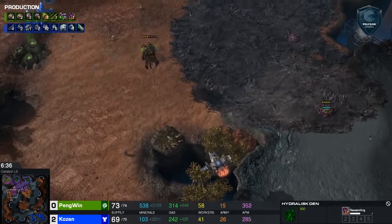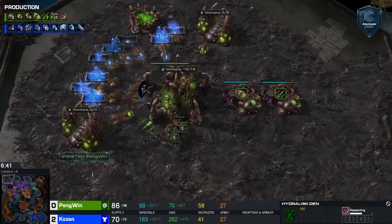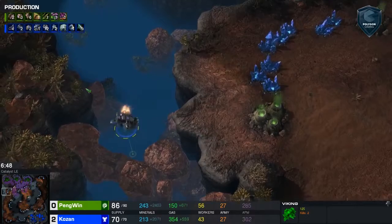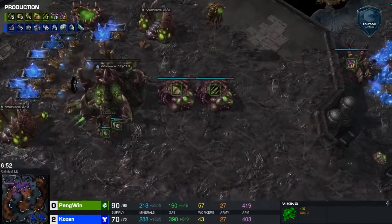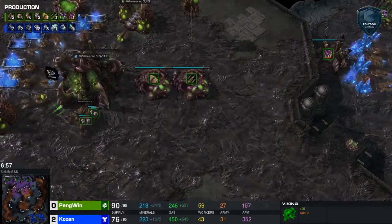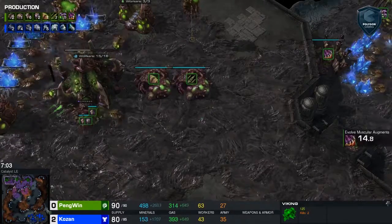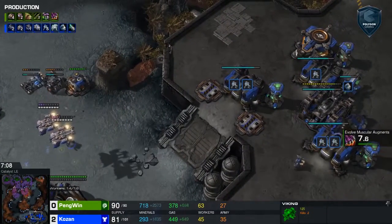We've got the Viking on the field hunting down the Overlord. There's a scan into the natural to find out what's going on with this lair. We've got plus-one missile attacks, plus-one carapace, and Hydralisks coming out in the field. So we're going to see that Hydra-Ling-Bane dynamic that is becoming so popular in today's meta. And with Kozan going bio, we're going to have to see how this plays out. He has his first Medivacs out, so he is taking his third base.